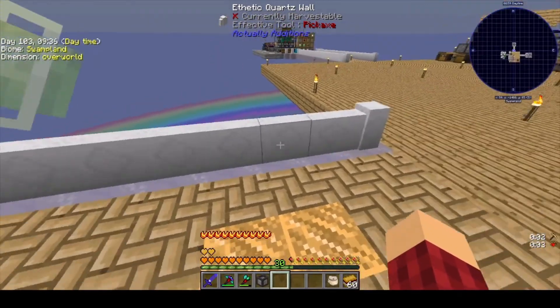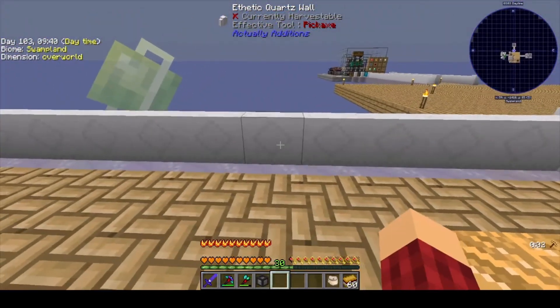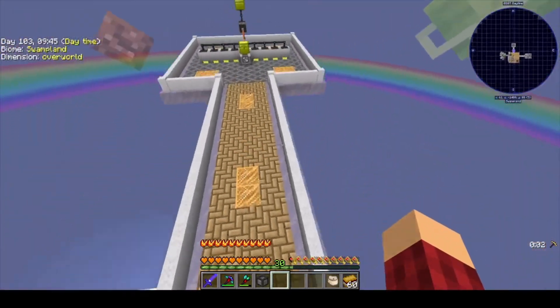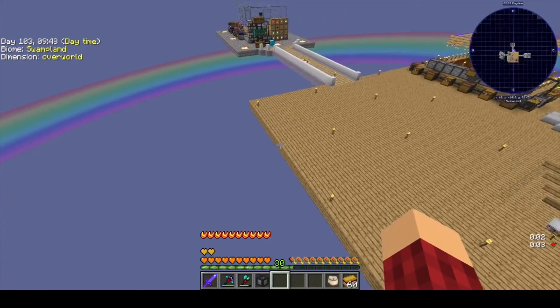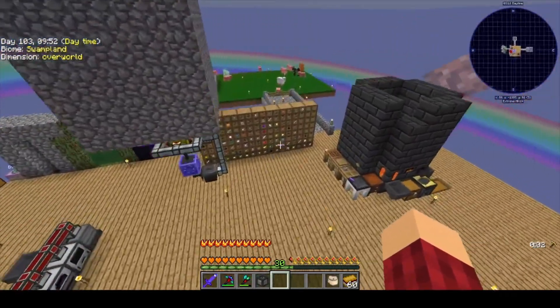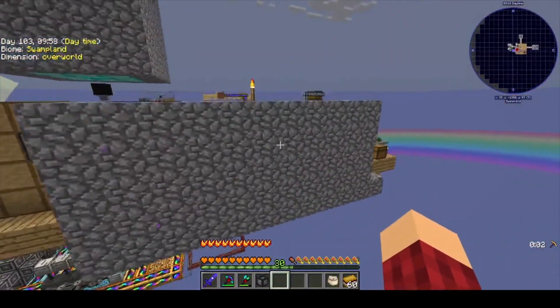And I made another little walkway. I love these ethnic quartz pillars — I love the way they look with the little diamonds in them, so that's why I've been using them. I've just been kind of throwing glowstone textures everywhere. You'll notice each little area has a different glowstone texture.